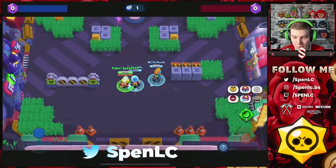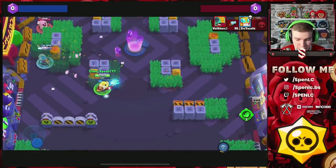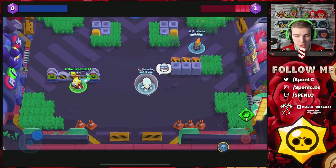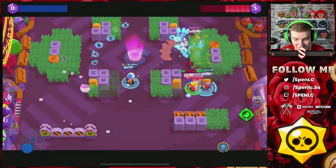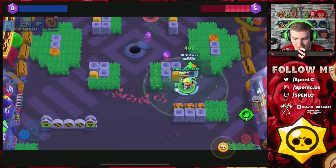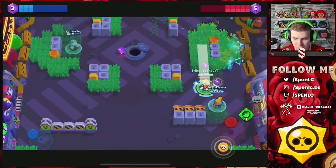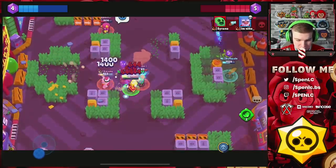The next brawler is Gene — you might be surprised since Gene is a mid brawler, but this is mainly for Brawl Ball. You can pull Spike and immediately free-shot him. Since Spike is so squishy, you don't even need backup from teammates to take him down. You can solely eliminate him every time. In Brawl Ball, Gene is really easy to land a pull on Spike because Spike is constantly exposed.